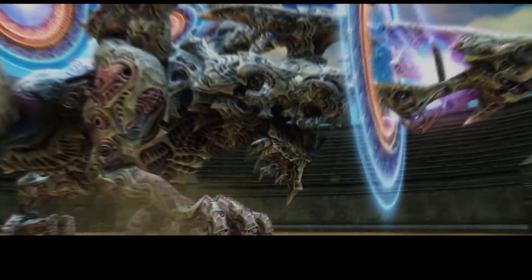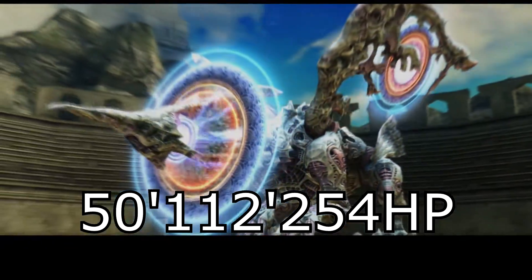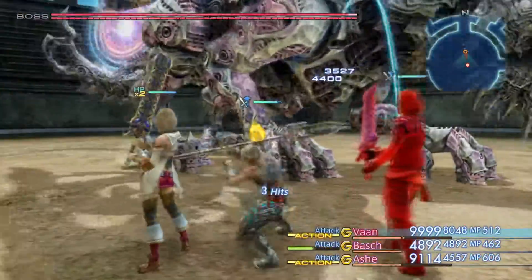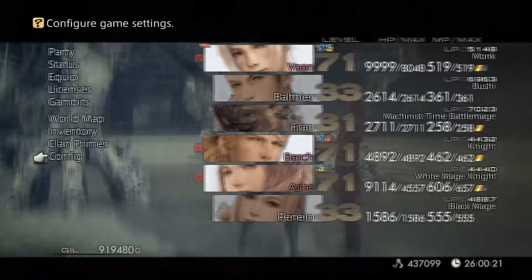Yasmat is a superboss in Final Fantasy XII, and with over 50 million HP, he has the most amount of health out of any enemy in the game. Not only that, but he's also proven to be rather difficult to kill, due to his high damage output and a 5% chance to instant kill any character he attacks.